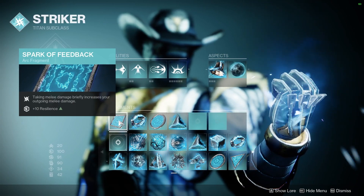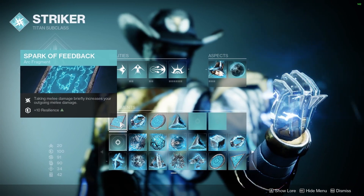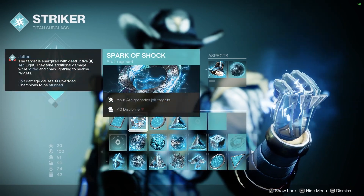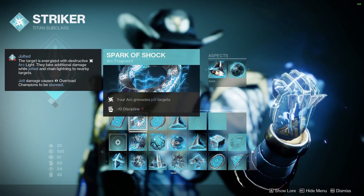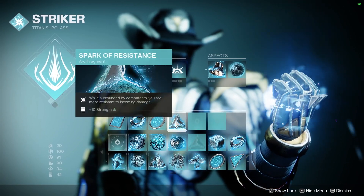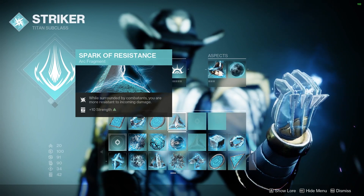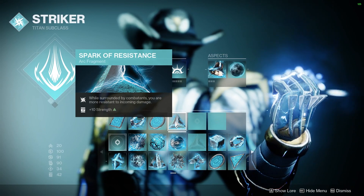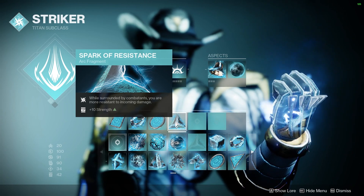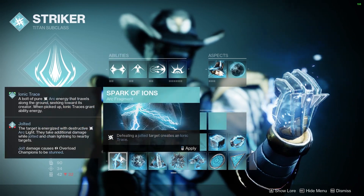Spark of Feedback — they melee me, I'll hit them back harder. I like to run Resilience 10, overall it's a very good fragment. Spark of Shock makes my grenades stun Overloads. Spark of Magnitude makes my storm grenade last longer. And Spark of Resistance makes me take less damage while I'm surrounded — my playstyle, I'm surrounded all the time. If you're playing a bit slower, then I would take Spark of Ions instead.